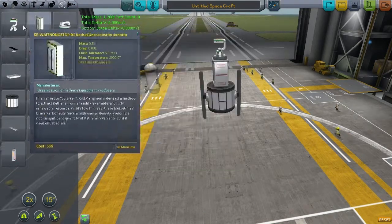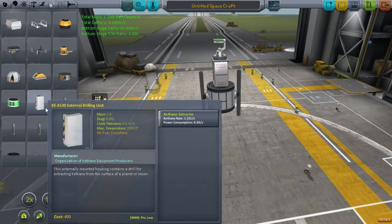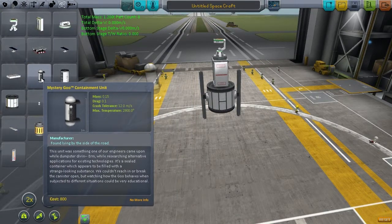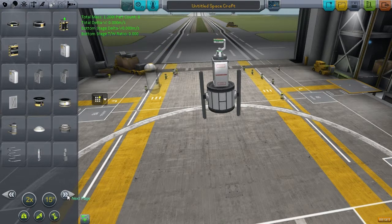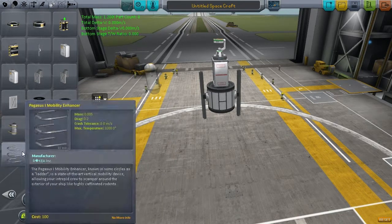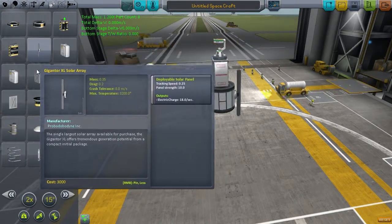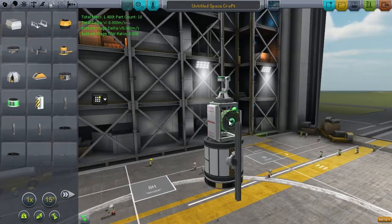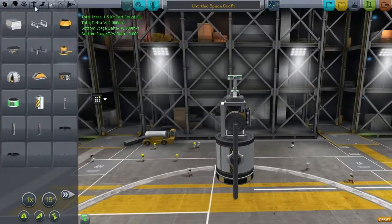We need large solar panels because there's an awful lot of science and scanning to do, requiring a lot of power. The last thing I want is to run out of power in Moho orbit. Being incredibly close to the Sun means solar power output is high, but even large panels have limits. After searching, I settled on a composite of many items to achieve balance.